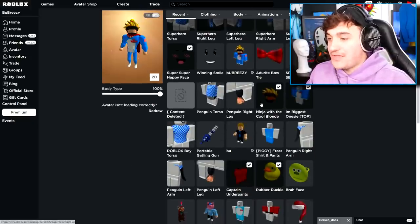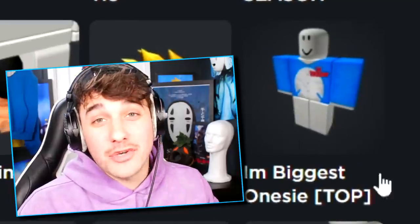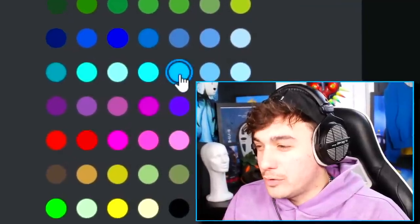You know the next thing we should do? I think we should remove everything we're currently wearing. But I don't want to remove the hottest merch in the game — maybe you guys could wear it for me. Grab it in the group shop right now. Okay, well, the next thing we need to do is come up to the skin tone and we need to give ourselves the perfect blue body.